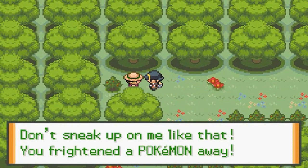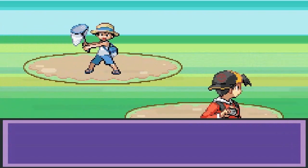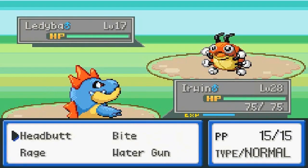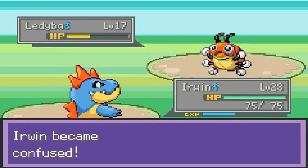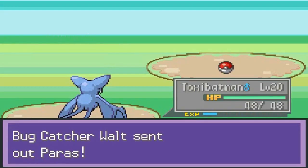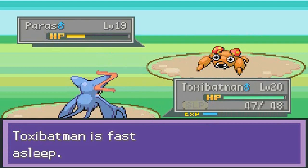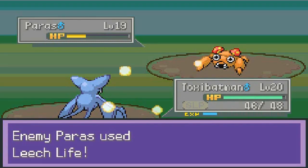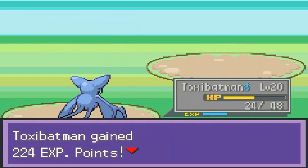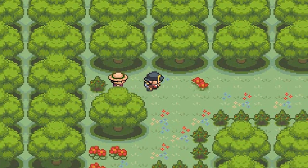Let's see what this guy has to say. "Don't sneak up on me like that — how are you? Frightened the Pokemon away!" Okay, so we got another battle. His name is Walt, and it looks like it's a job for the speed button. Non-important battles are going to be speed-buttoned. Let's go with Toxic Batman and bite the crud out of this Paris. You hadn't seen those Pokemon before — okay, so that is that.